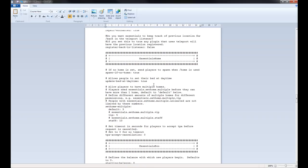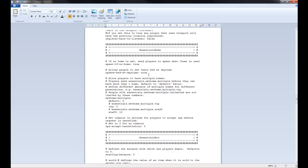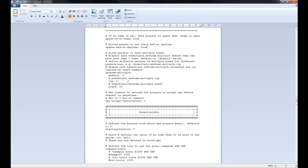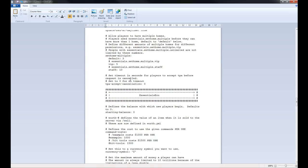Essentials Homes — these are the home commands. Spawn if no home set: if they use home and they haven't got a home set, it will teleport them to spawn. You can also set their bed at daytime — when people right-click their beds, it will set their bed as their home. You can also set multiple homes, which allows you to define how many homes people can have, and you can define the permissions there.